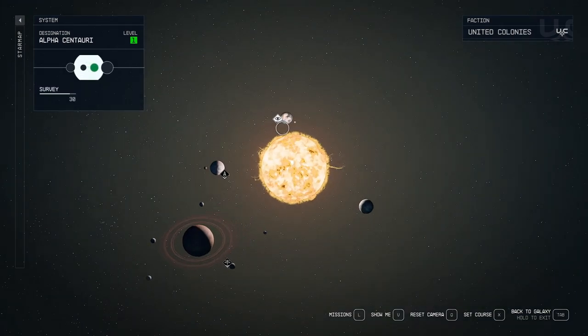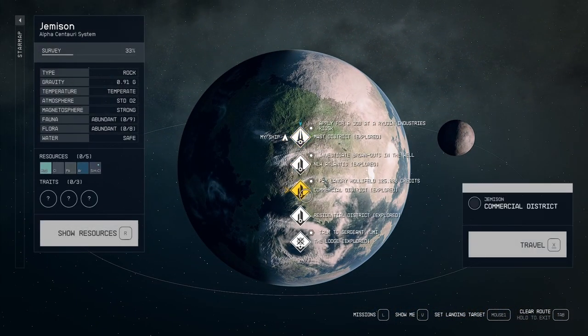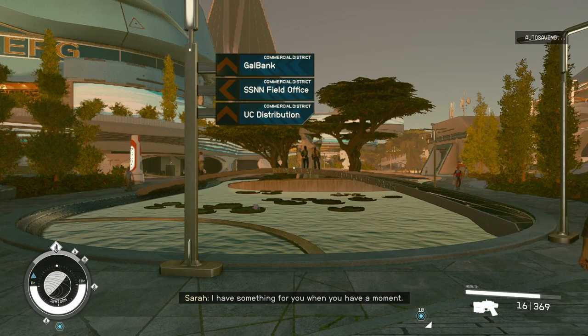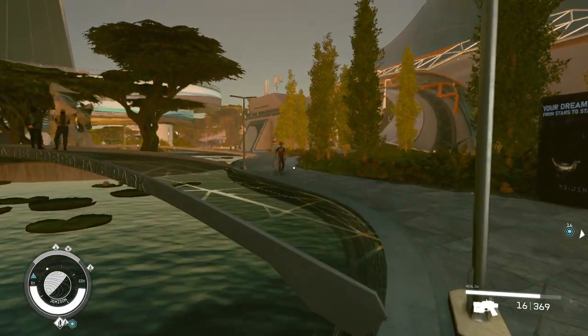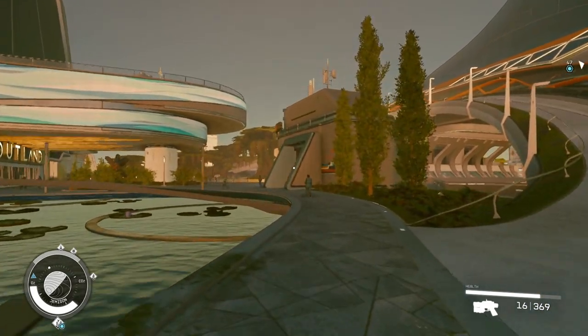Go to Alpha Centauri, then to Jemison. Among all the districts there, you want to go to the commercial district and fast travel there. Right near here there are a bunch of different shops. There are two shops that sell more than just food, but only one sells ammo. You'll see the sign — run right past that sign.